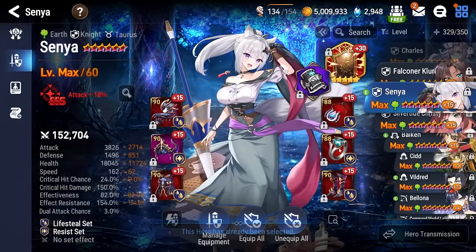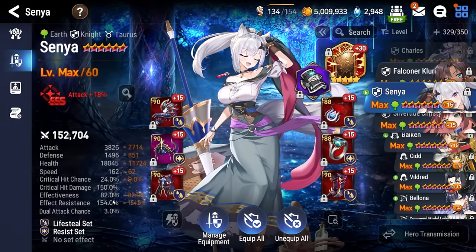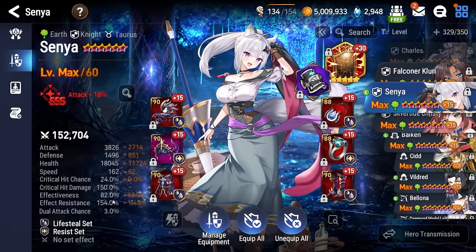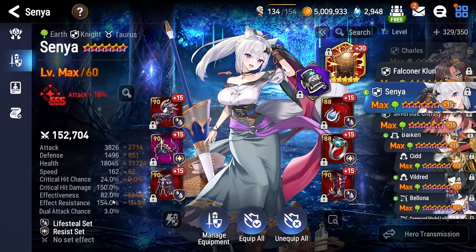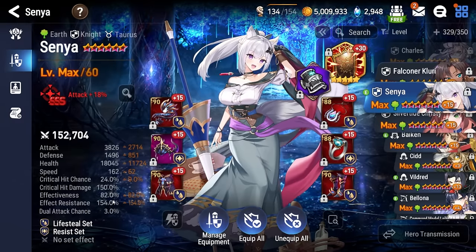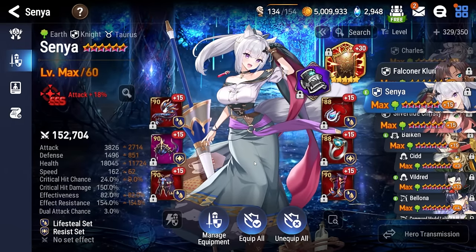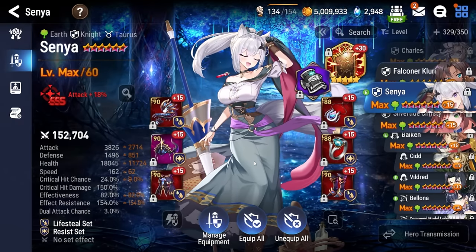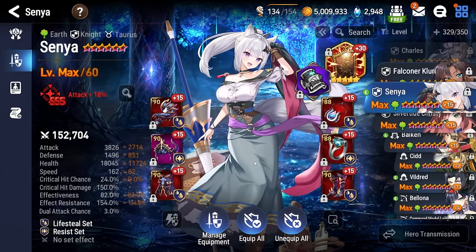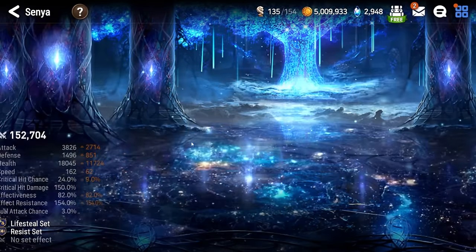First up is Senya. In order to provoke with Senya you want around 85 effectiveness — I'm playing 82 here but 85 is the recommended amount. The adds and boss will constantly strip her counter buff, which massively reduces her overall damage. To circumvent that it would be nice, but not mandatory, to have 200 effect resistance on your characters. I'm playing Lifesteal for sustain, and the exclusive equipment gives the greater attack buff on her S3. Do note her attack with her passive must be lower than your primary damage dealer.